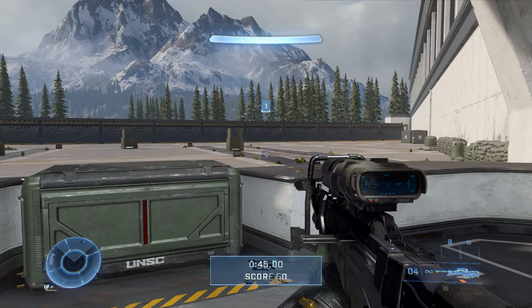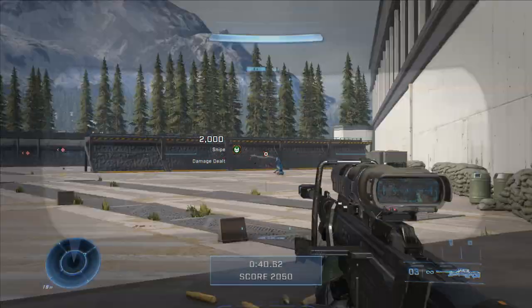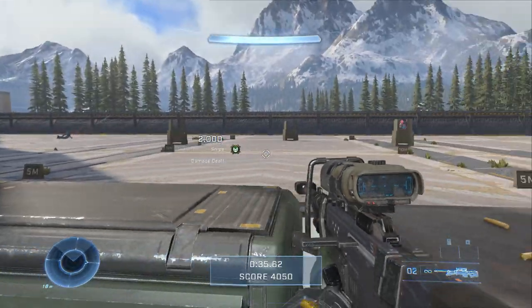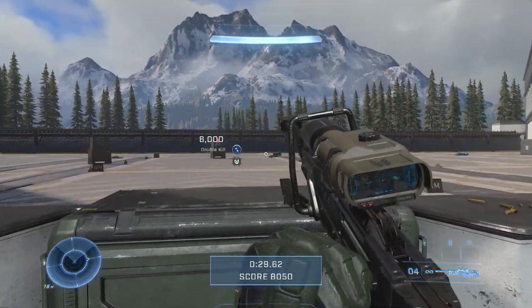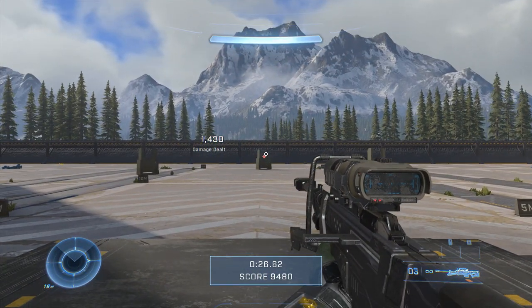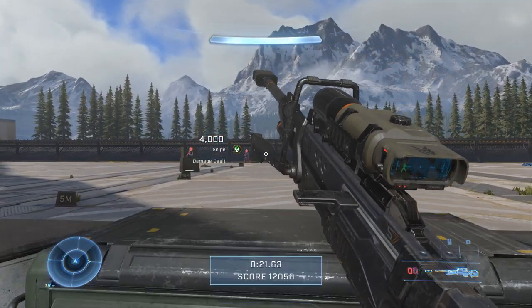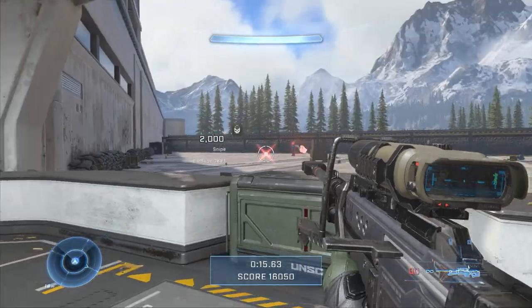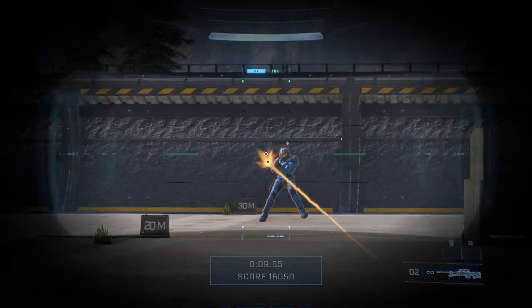The next thing you can do to maximize your aim efficiency is adjust your method of aiming. First, get your reticle near the general vicinity of an enemy, then zoom in and start tracking your enemy's movement, aligning your reticle upon your opponent's target. Because players can so easily change direction in Halo Infinite, tracking is much less viable. You need to shoot where your opponent is rather than where they're going to be. Flicking your aim — especially with a sniper rifle and all precision weapons — is the way to go.